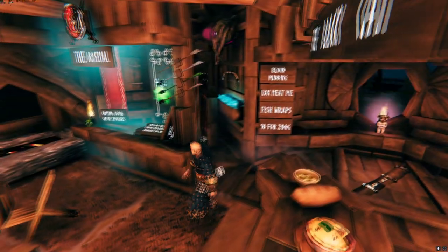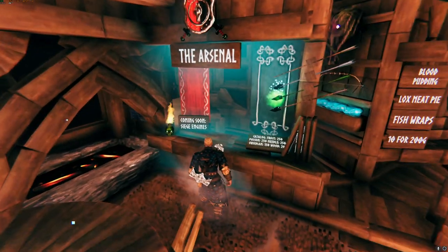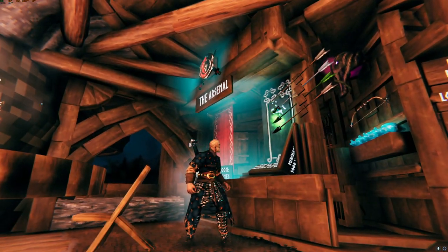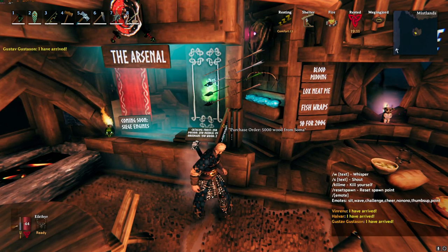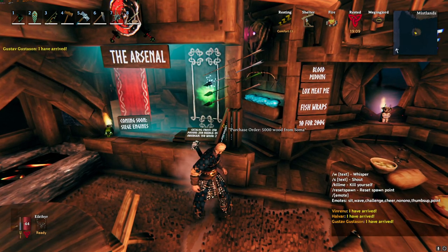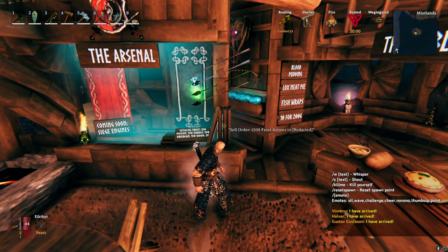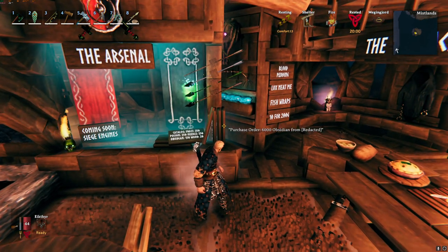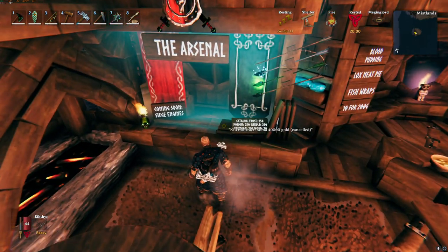Over here we have the Arsenal from Harald. Coming soon: Search Engines — he is selling all the arrows. On the signs: purchase order 5000 wood from Soma. Soma is the biggest wood and stone seller on the server, or one of the biggest. 2000 wood arrows to Siren Cove, 15000 frost arrows to Redacted, and purchase order 6000 Obsidian from Redacted. I really like those small details.